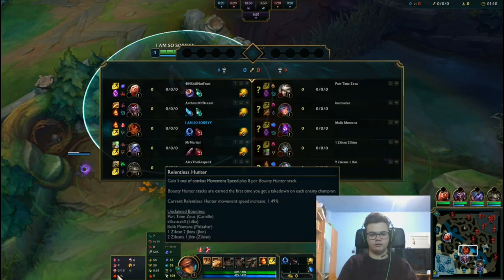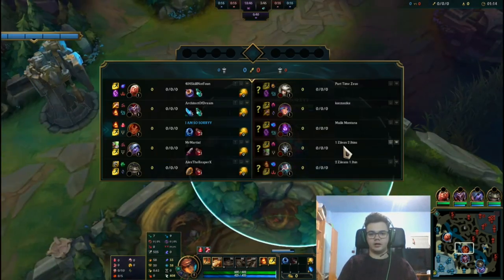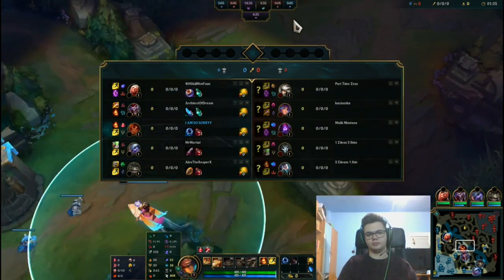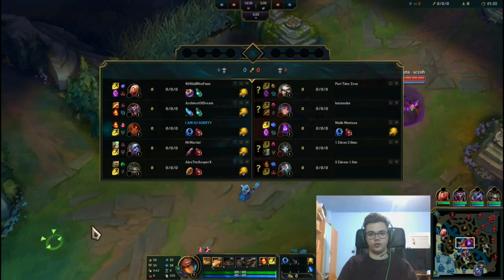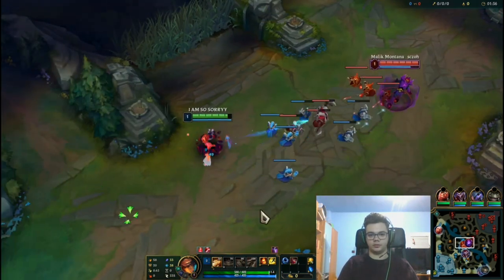I'm against Malzahar. I also believe Relentless Hunter is currently better than Ravenous. I'm playing against a comp that relies on Lila, Malzahar, Zilean — sort of poke, sort of disengage. They have a lot of disengage if you try to engage: Zilean ult, Lila's sleep, Malzahar.